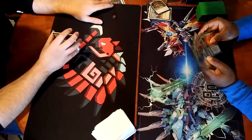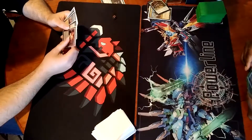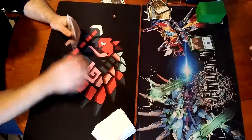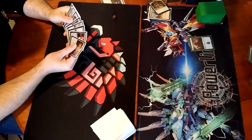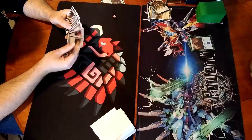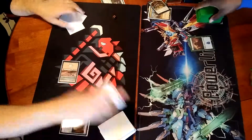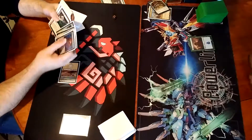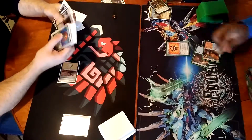Alright, we have game two of Admiral Beckett Brass versus Balan, Wandering Knight. Island, pass turn. Alright, we're just gonna go ahead and tutor for a ring. Hacks. That's all you. I'm calling Hacks, there's no way. Pass turn.